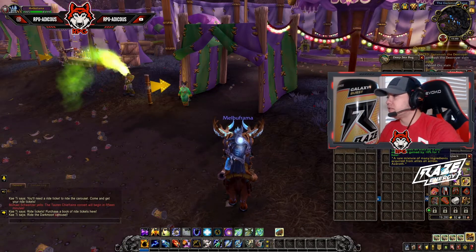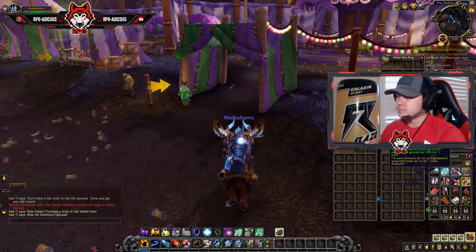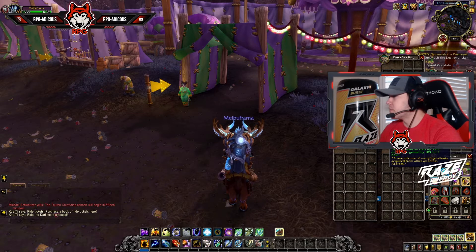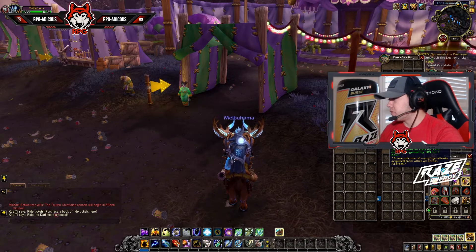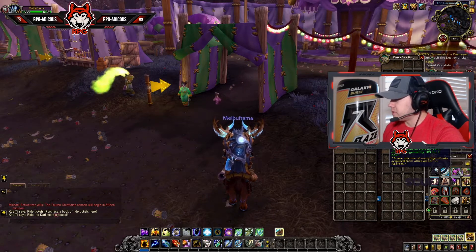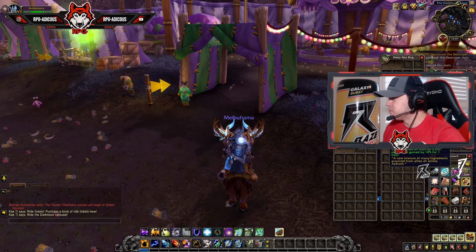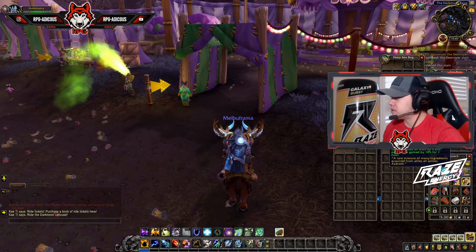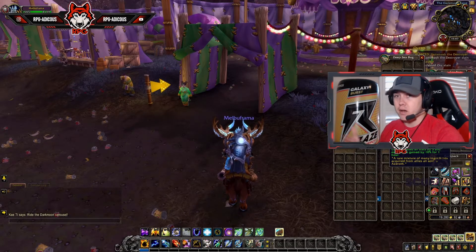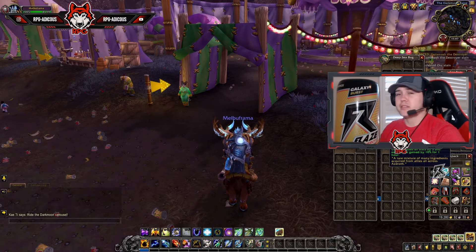You're going to need this item called the Draught of Ten Lands — it's Bind on Account. You need to go to your 7th Legion or Honor Bound vendor and use the tokens from that faction to buy it. Get yourself as many as you can for as many alts as you want. I gave 13 to this toon and I'm already level 38 with about five hours of gameplay. I also used an allied race to start off at level 10 to help jump-start things.